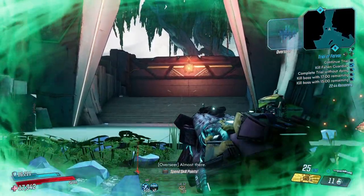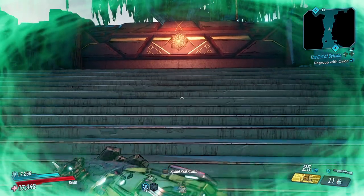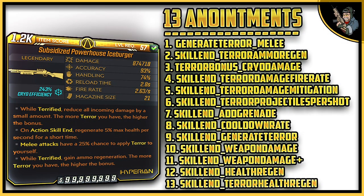Now we are going to go into the boss battle right here. I told you guys I put easter eggs on this weapon — here we go. I told you guys in the beginning first we have 4 anointments, but I actually put 13 anointments on this weapon. We have the ability not only to generate terror by melee but also by action skill. You will have terror ammo regen, cryo bonus damage, terror damage fire rate, terror damage mitigation. You will be able to fire an extra projectile per shot with terror. You are going to add a grenade to your inventory, cooldown rate to your special, weapon damage, weapon damage plus health regen, and terror health regen.